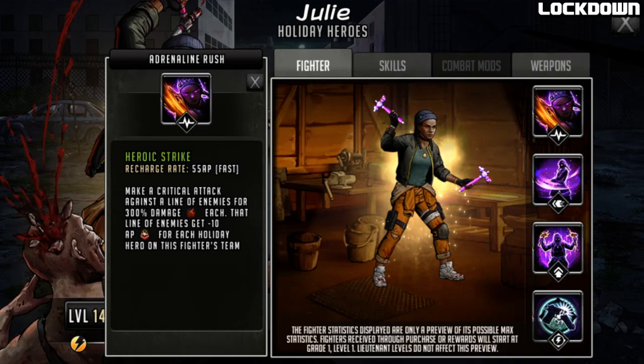This is a guaranteed crit to up to two enemies. If she attacks the top or bottom line it'll do 300% crit to each, then it'll do minus 10 AP after the damage. Remember when you take damage you do gain AP, so if they get to full rush the AP drain will come in - minus 10 minimum because she is a Holiday Hero herself. For every other Holiday Hero you've got - Erica as lead, Carl as support, Sophia - there'll be extra AP drain afterwards.